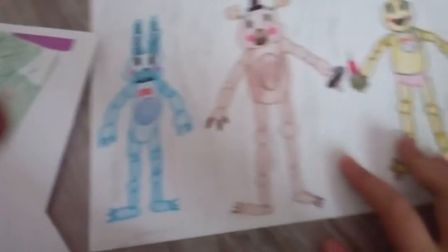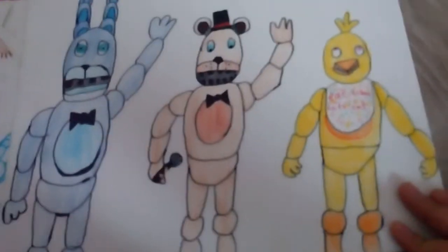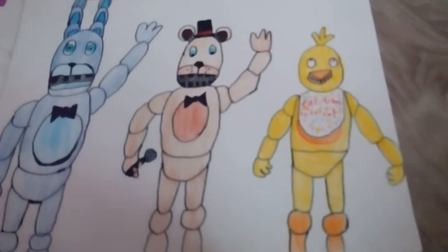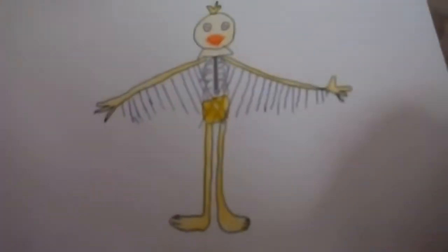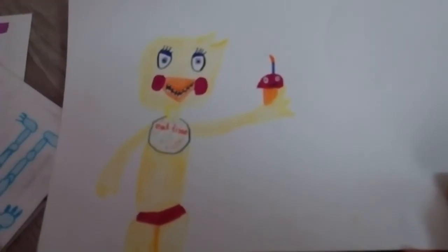Right here we have my first Mangle, and Foxy in his pirate coat. Right here we have from the first game — we have Spring Bonnie, or actually the original first bunny. Same thing with Freddy and Chica — original Freddy and Chica, or Spring Freddy and Chica. We also have Toy Chica, another try at my own character style.